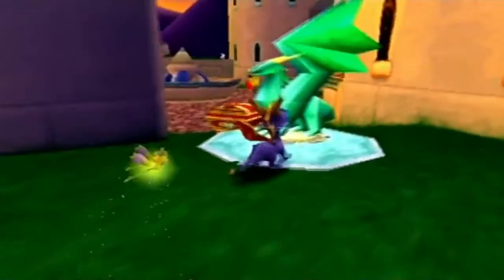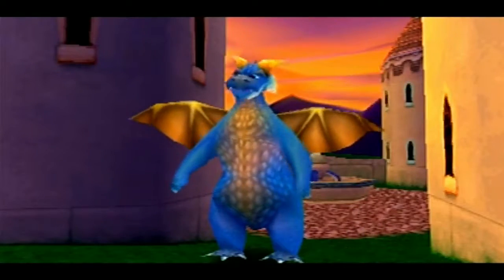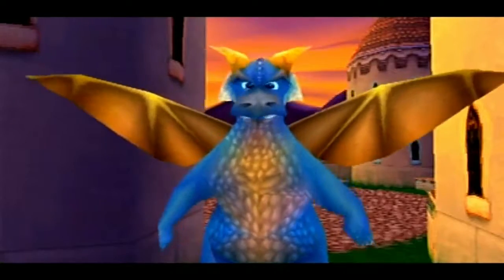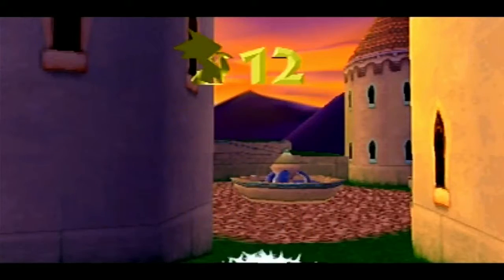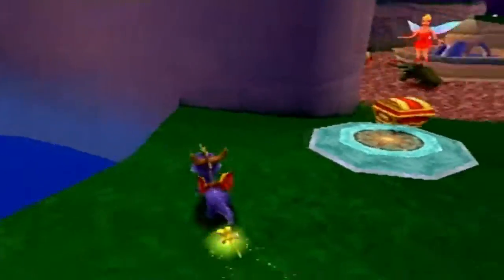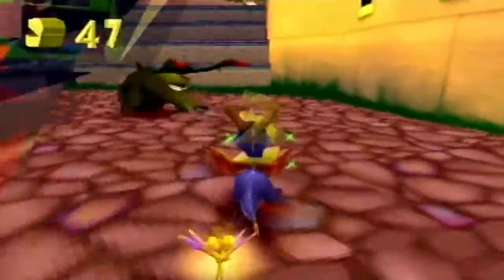Grab the gem - we've got a little cutscene here. The dragon says: 'Did you know you get your longest glides by pressing X at the very top of your jump?' I like how he's explaining this now, considering what we had to go through to free him in the first place. It's like telling Samus after going through the lava that she should use the lava suit - thanks, never thought of that.